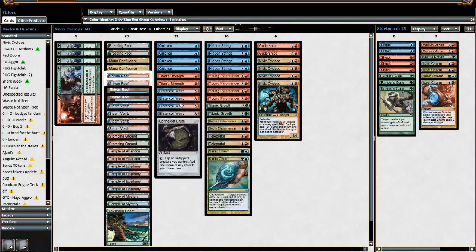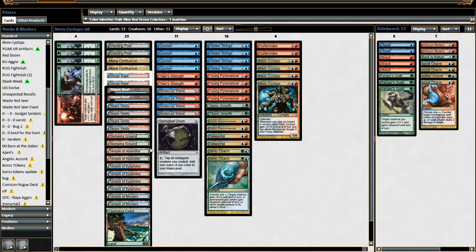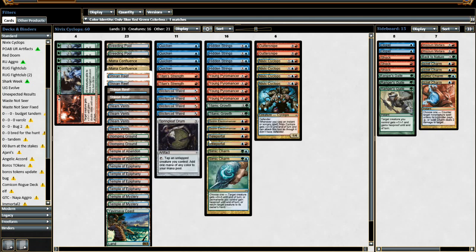Blistercoil Weird is a 1/1 for 1 that's hybrid blue-red, which is actually pretty good because you can drop either a blue or red source. We're utilizing temples in this deck because we need to scry through our deck — we're playing 16 creatures and want to see at least one. We have other win conditions besides the Cyclops: Young Pyromancer is definitely the second-best card in the format, it goes well with Teleportal if you have enough tokens, and Hidden Strings is awesome if you overwhelm your opponent with tokens. Guttersnipe is another win condition — just a two-of since I don't want too many 3-drops.